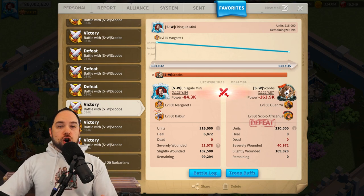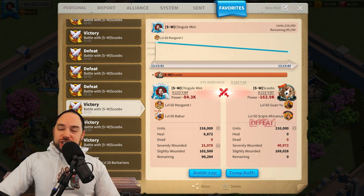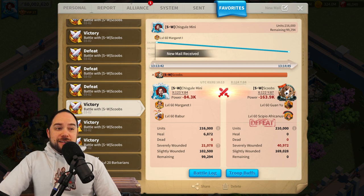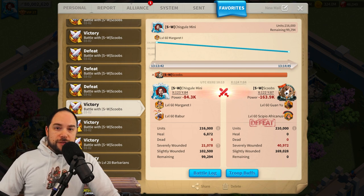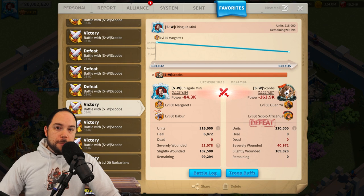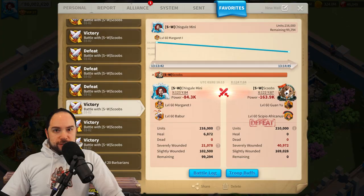I double-expertised Margaret and Bobber in a single day in order to run tests like this one to show you just how good the ranged commanders can be in Rise of Kingdoms. They are looking very strong. Stick around in this video for a full breakdown of exactly how good Margaret and Bobber are, both at 5-5-1-1 and when they're expertised.